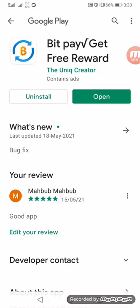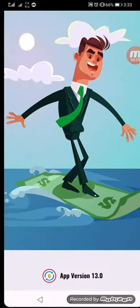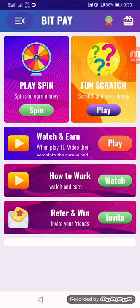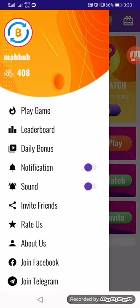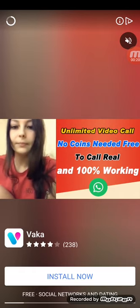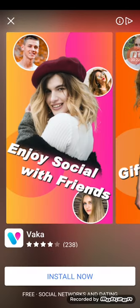Download the BitPay app and open it. I already logged in, so first we go to this page and create a new account.